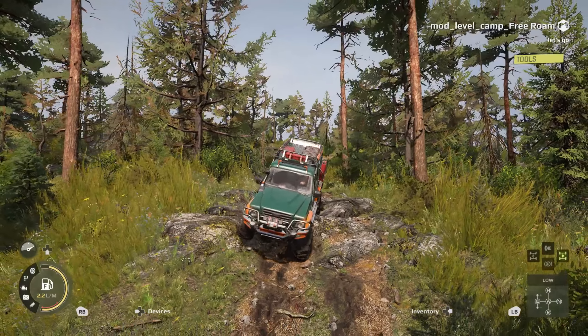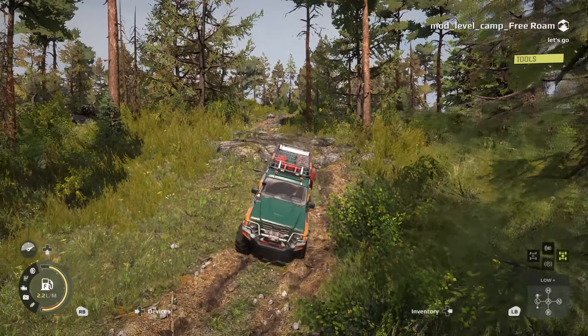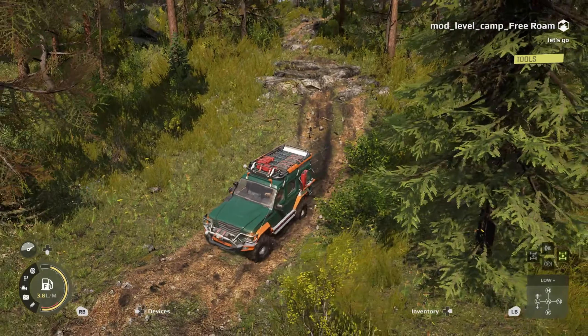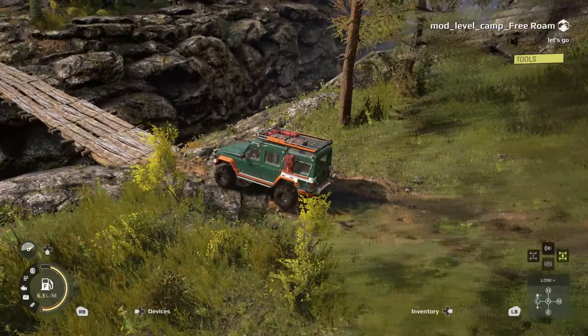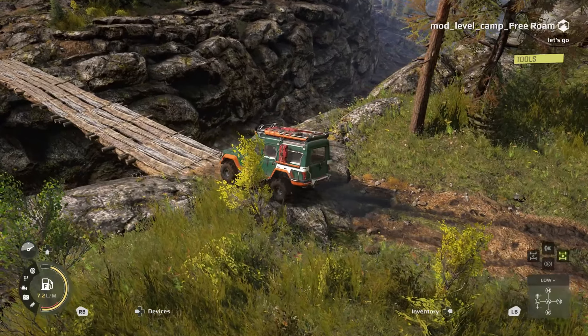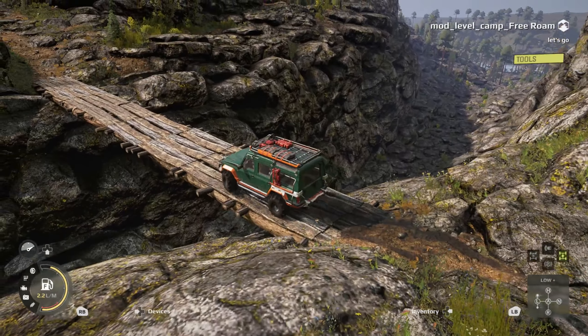Hey, how are you today? It's Remo back. We are out on the new map I've been working on, which is Halliburton Highlands. Today I've chosen to take out the Kotko Canyon, appropriately named for where we're crossing right now.